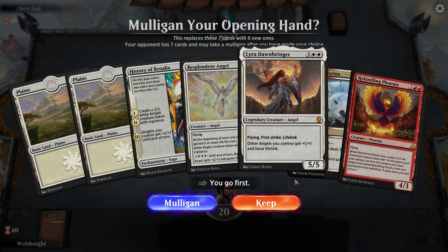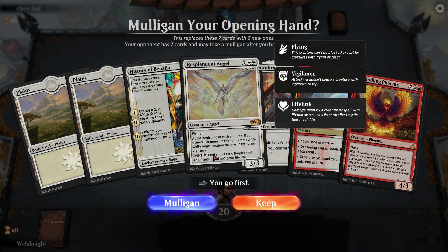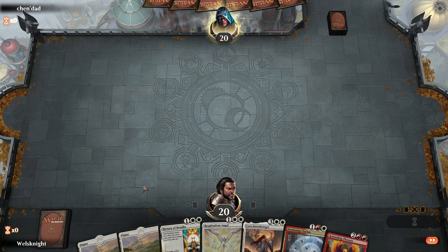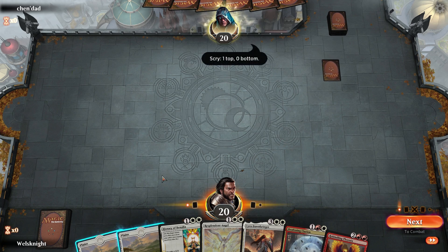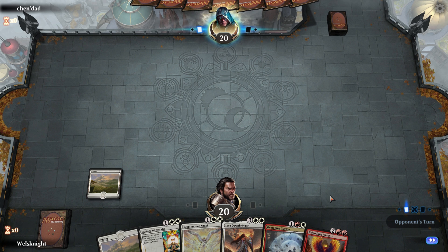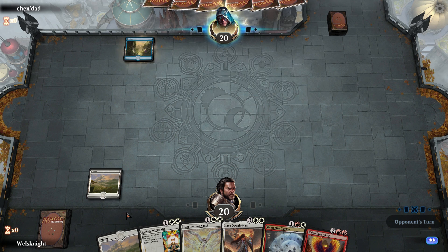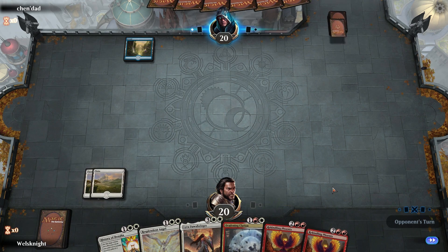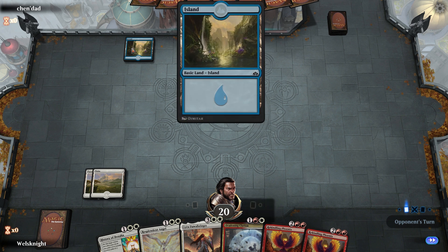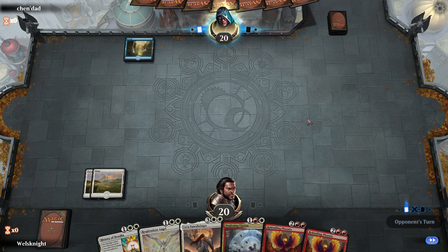We have two lands on the play — this hand is decent if we can draw another land, we can go Benalia into angel. I think we keep, I don't love it though. Opponent did mulligan down to six which is good for us. We're really hoping to see any of the red mana sources — Sacred Foundry, or even a Boros Guild Gate. We're not hoping to see more Phoenixes.